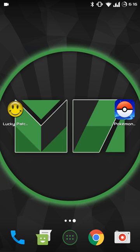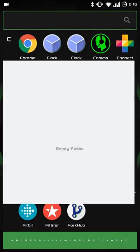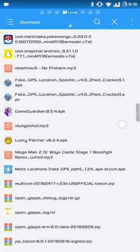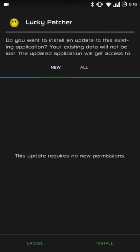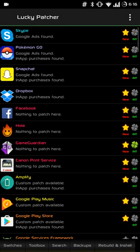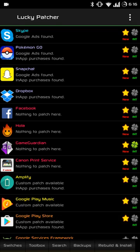Next, you need to install Lucky Patcher. After you download the APKs and put them on your phone, I recommend using ES File Explorer. Go to your downloads and you'll see Lucky Patcher. Just press install, then install. Once you have Lucky Patcher installed, open it. It's going to ask for root permission — just grant it, and I recommend pressing Always because it's just going to keep asking over and over again.